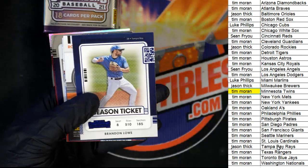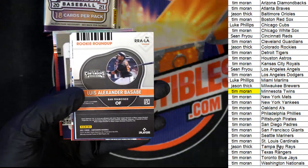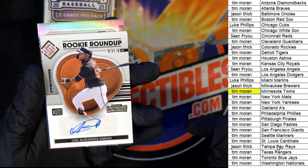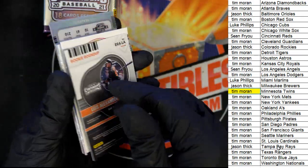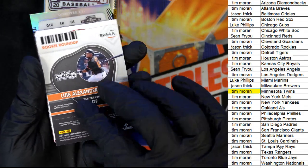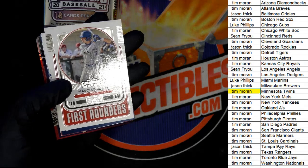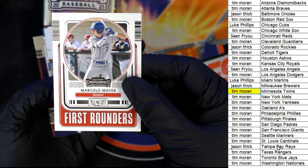The next hit coming out of our box break is a Rookie Roundup autograph. San Francisco Giants — for Tim — rookie roundup, very nice. That's a really good first-rounder card for the Red Sox.